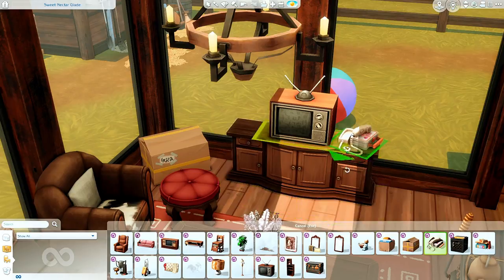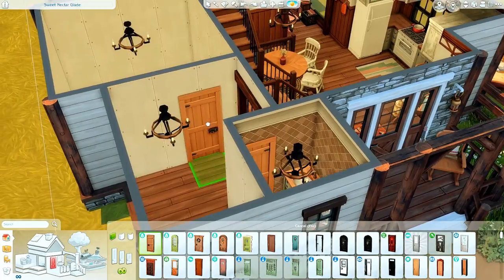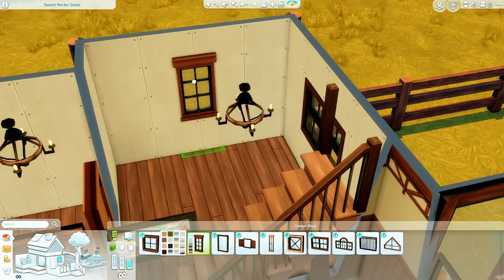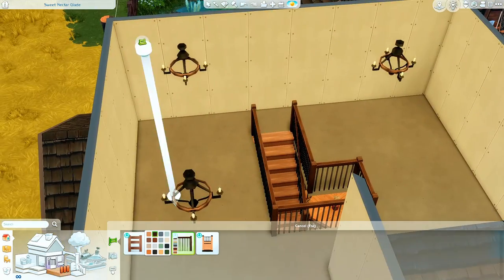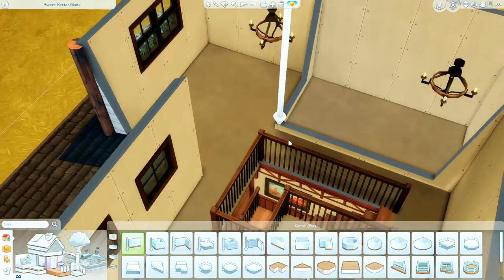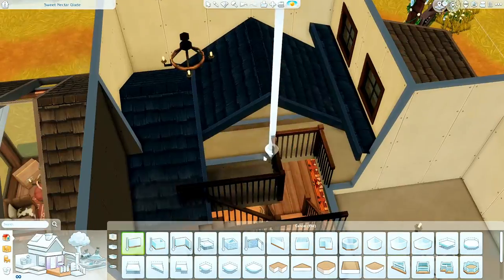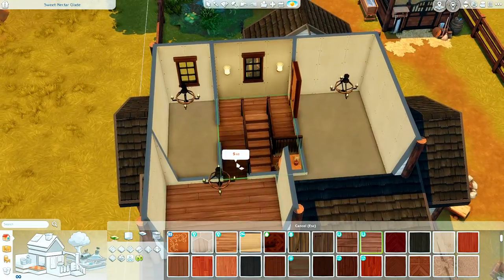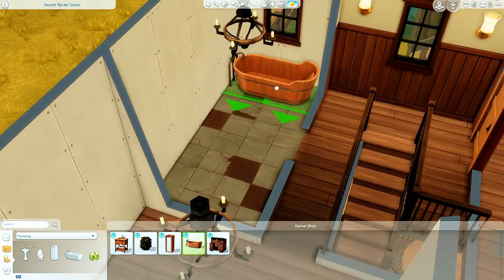Now we're getting into the fixer-upper portion — adding stuff. It really did start off with the floor tiling in the bathroom. I picked a dark swatch at first and then picked one from Werewolves, and I was like, you know what, maybe I just make this a fixer-upper — and that's kind of what I went with. It did shorten the amount of time I spent decorating, which was a plus because I already spent over three to four hours building this.